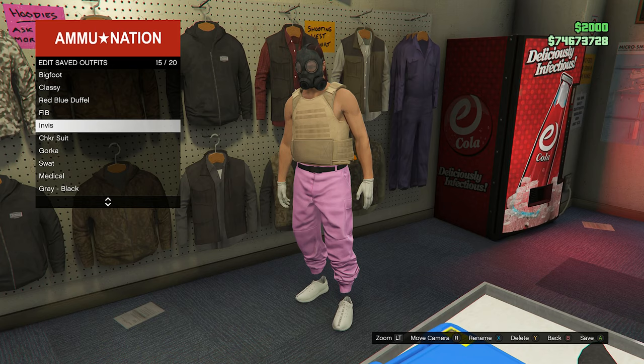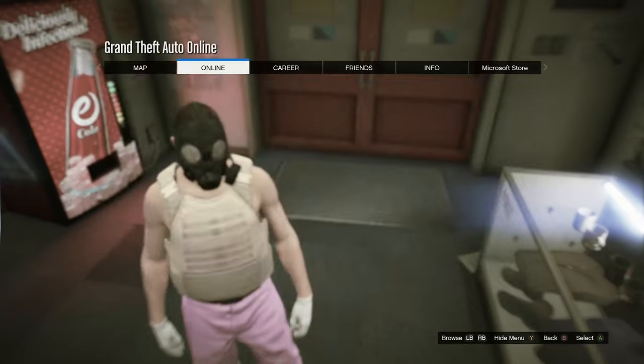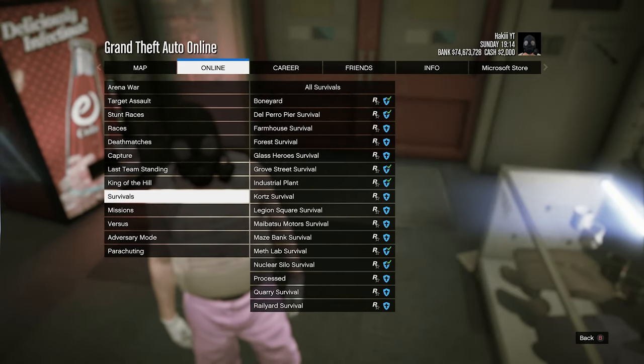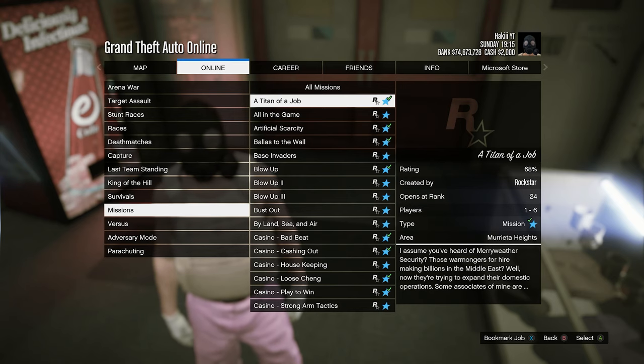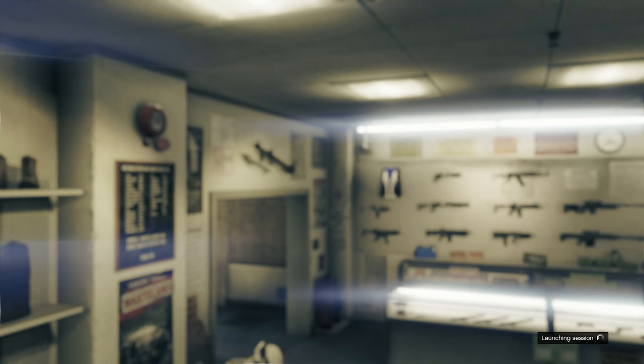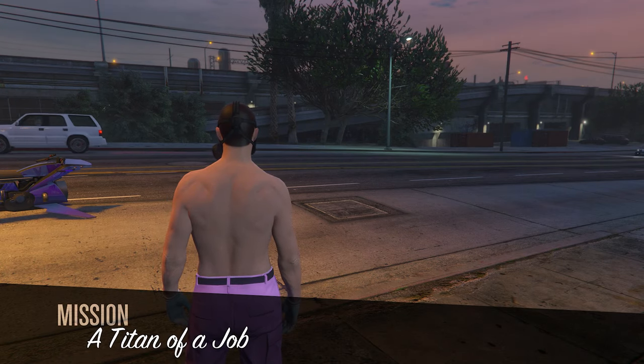Then back out, press pause, go into Online, Jobs, Play Job, Rockstar Created, go down to missions, and start up the first one called 'A Titan of a Job'. Start up this job by yourself — if you did join someone inside the job, make sure you're actually the host and started it solo.